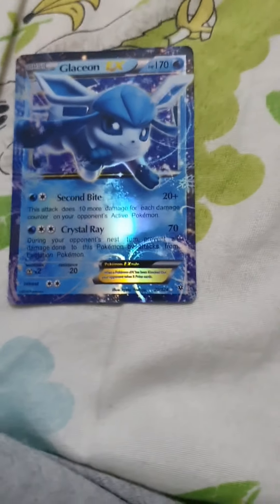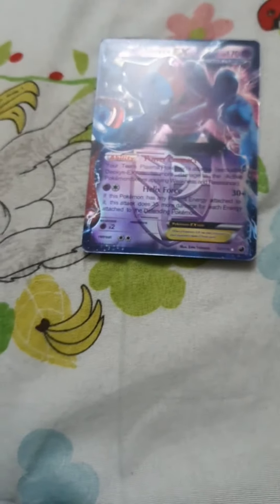This Pokemon is called Charizard. It has 180 HP, 60 damage, and 150 damage. This Pokemon is called Alakazam. It has 160 HP, an ability, and no damage. This Pokemon is called Glaceon. It has 170 HP, 120 damage, and 90 damage.